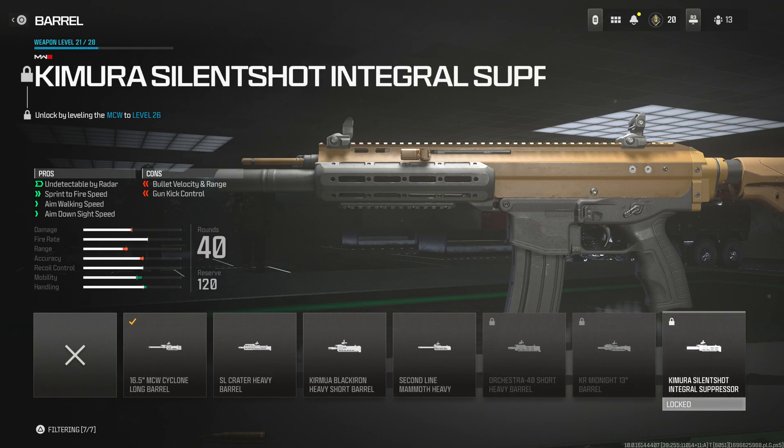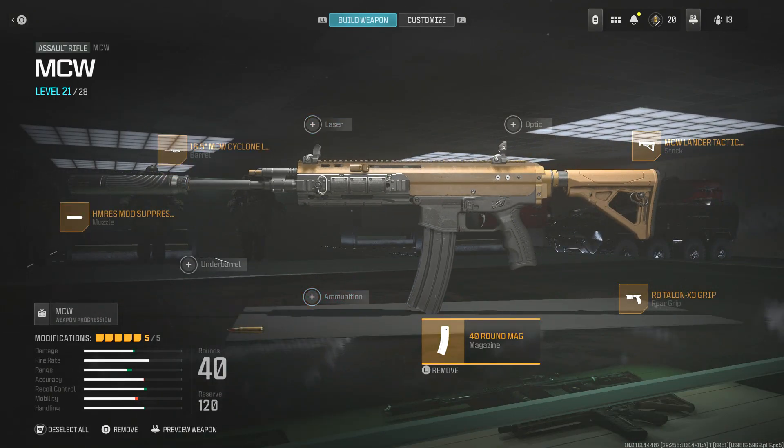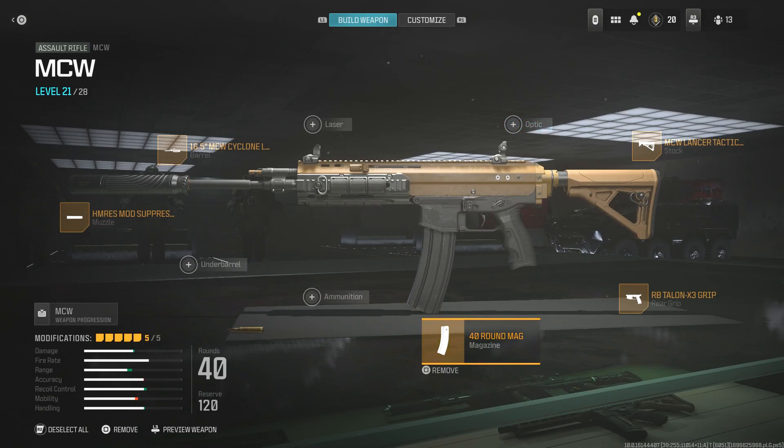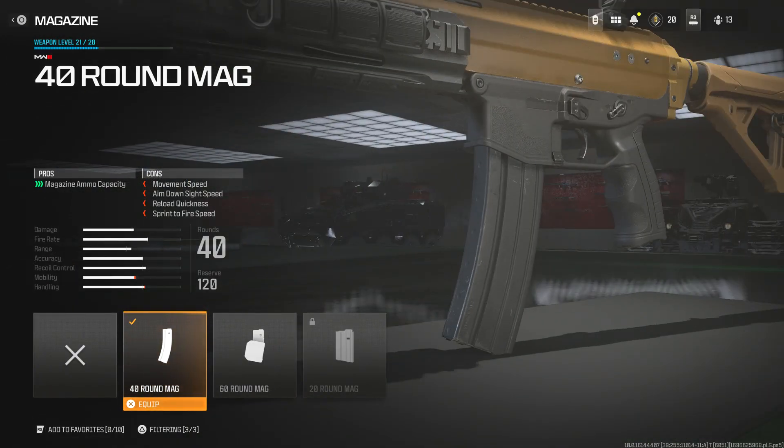This slot is optional — you can either use an optic sight or the 40 Round Mag. I prefer the 40 Round Mag because in longer gunfights you've got plenty of cushion in your magazine. It does decrease movement speed, ADS, reload quickness, and sprint-to-fire speed, but with all the other attachments on you can barely feel the difference, and the weapon feels like a laser beam.